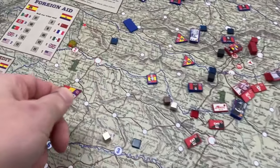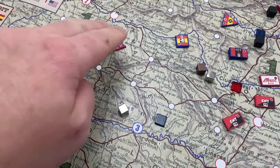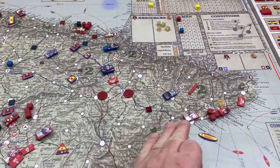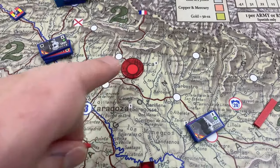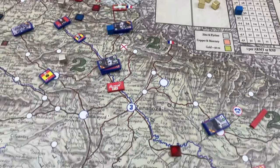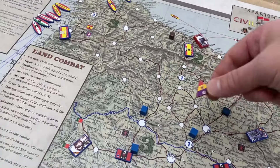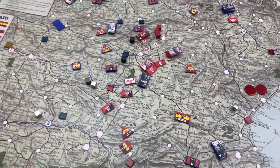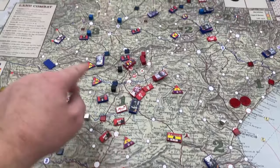Aircraft can be moved anywhere off the transit points. Unlike land units that must move along specific points, aircraft goes off the points. However, you can't move aircraft into enemy territory. You would have to bring it close to your forces, as close to the front line as possible. Once you're playing, it's quite clear where the front line is, so you can't bring aircraft into any enemy areas.